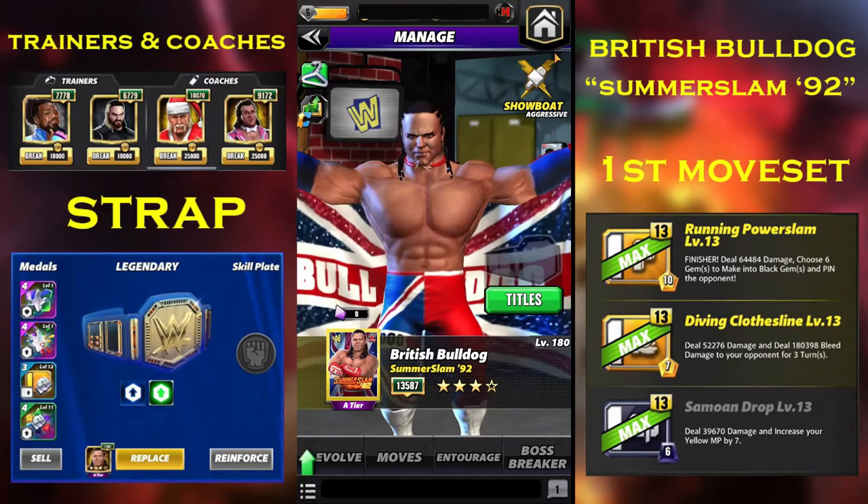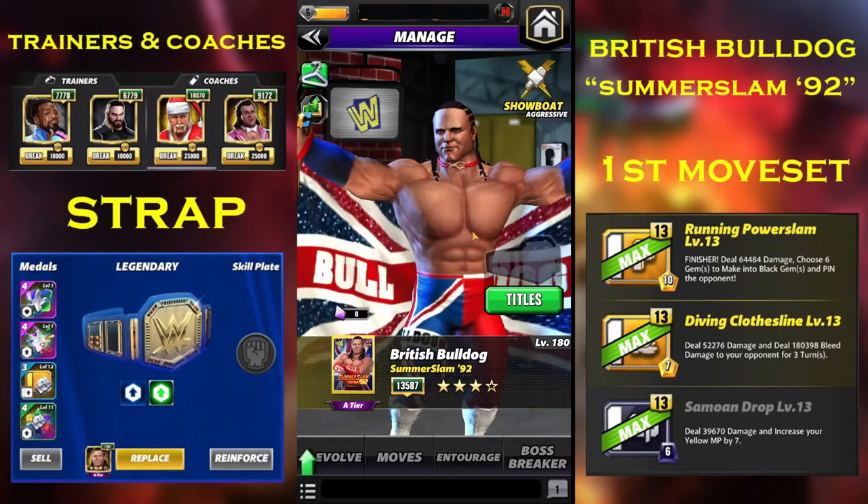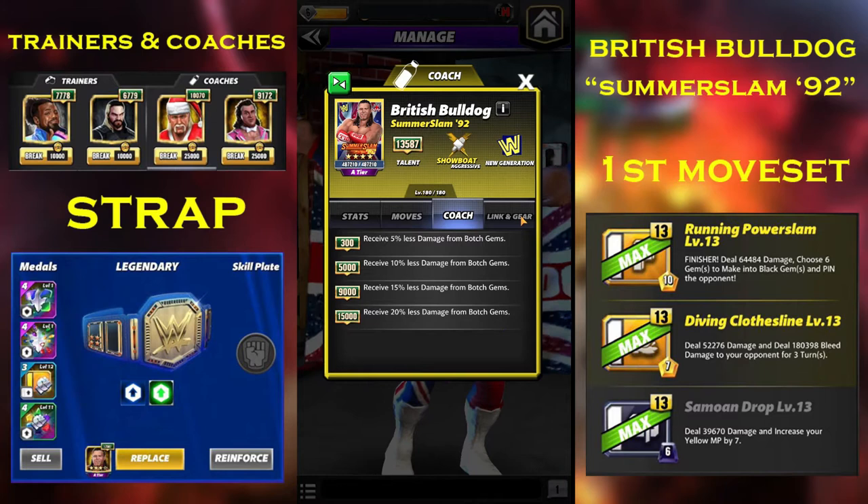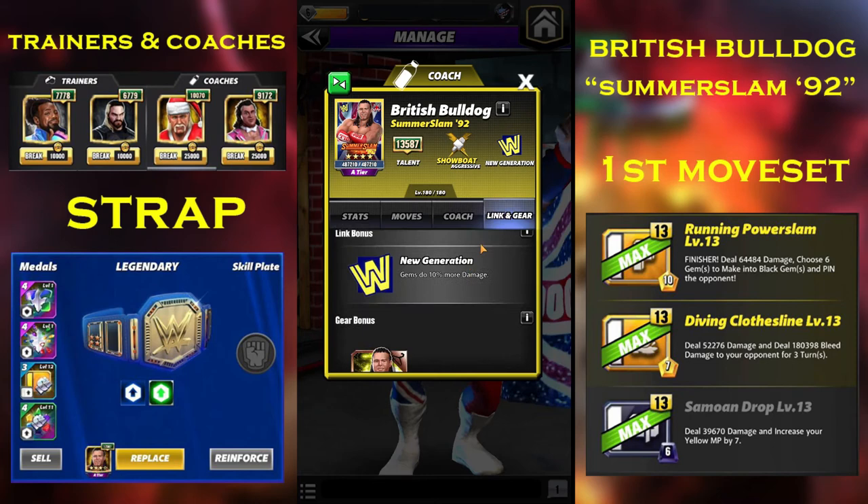Now we're gonna do his 4-star gold. So if you didn't see my 3-star gold preview that's still okay. I'm gonna show you the coaching ability: at 15,000 receive 20% less damage from black gems — not that super useful, but if you don't have any other coach, Bulldog is really good. He links with new gen and doesn't have specific gear.